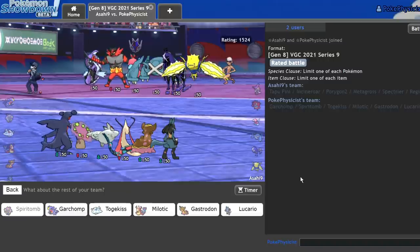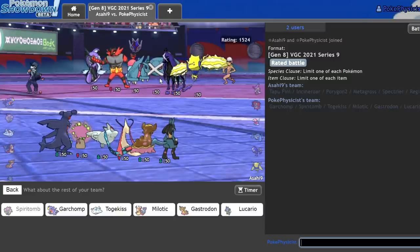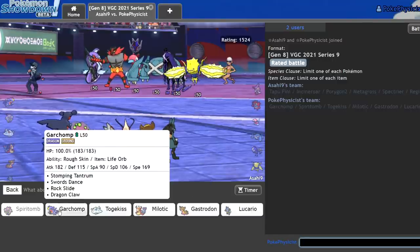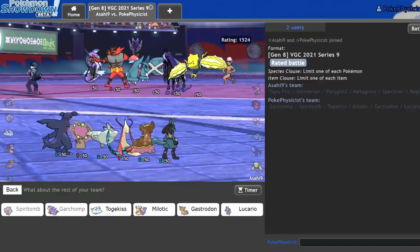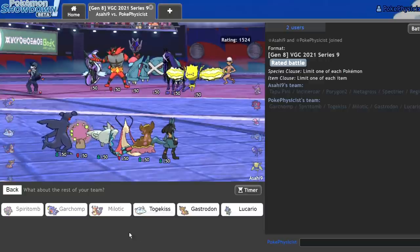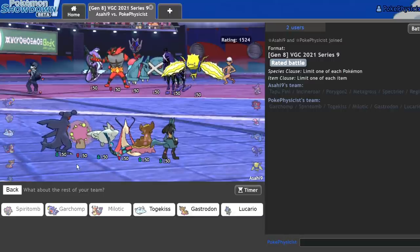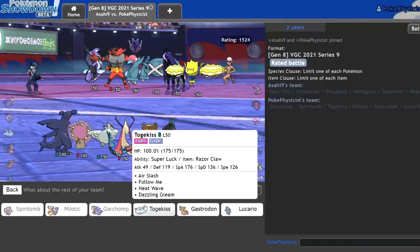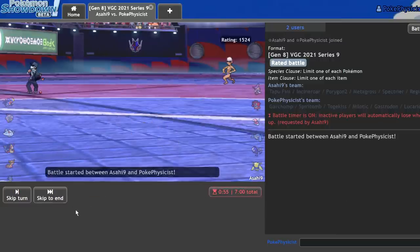This looks like a game for Spiritomb. I'm going to be able to Snarl pretty much everything on that side of the field, and I'm going to be able to Burning Jealousy the Metagross hopefully. I want to lead off with Garchomp and Spiritomb — mainly because if they lead off with Regieleki, I have a lot of options. I can switch out on an Ice move or Steel move from the Metagross into my Milotic. I'm also considering Spiritomb and Milotic since Garchomp switches in on electric moves anyway. I think I'll just go Togekiss for the last slot. GLHF.